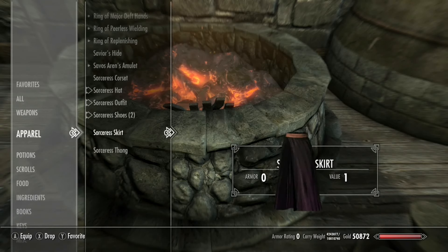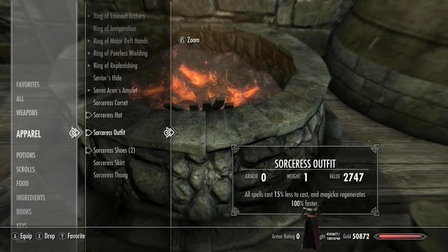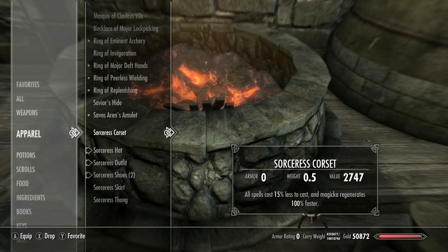So you don't have to worry about putting all this stuff on separately. The core set gives all spells cost 15% less to cast and magic regenerates 100% faster, so it is pretty good for your magical needs and characters. The same bonus applies to the full outfit when worn together.